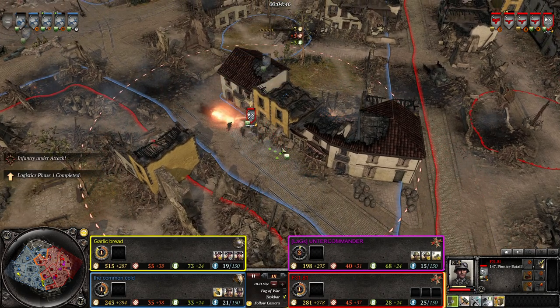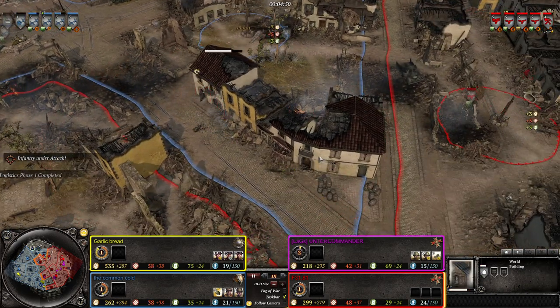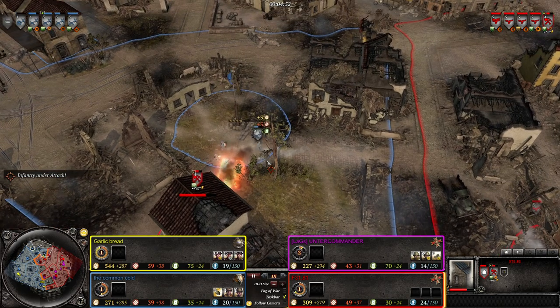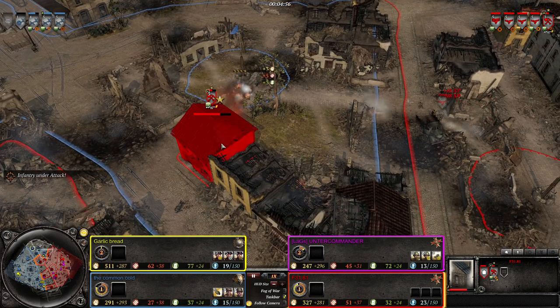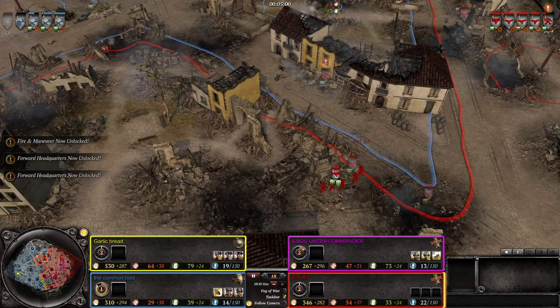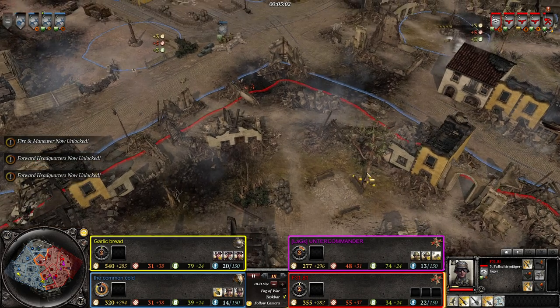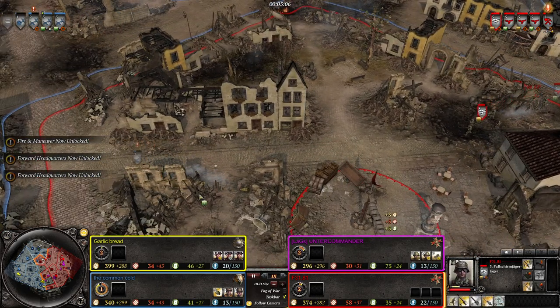Pioneers rushing up - they're doing something a little risky, but they did manage to get the Americans out of the building and then run into the building themselves, killing one American squad. Those Pioneers have to get out of there though. Commandeer structures for use as command posts. No 30-cal set up, but the Jägers can chase down the riflemen pretty efficiently with their Gewehr 43s.